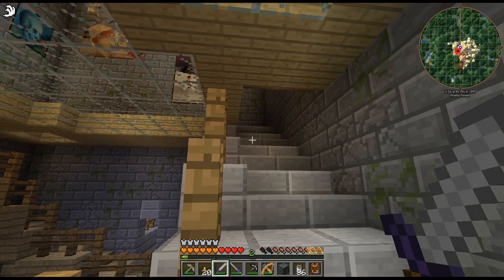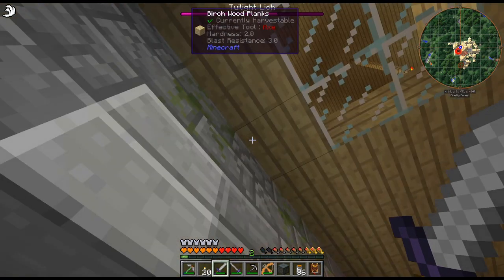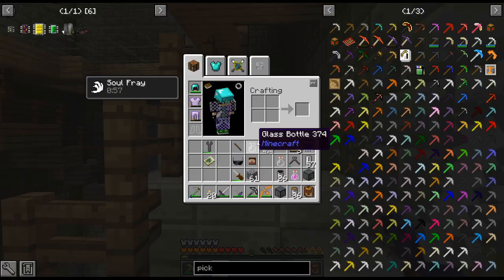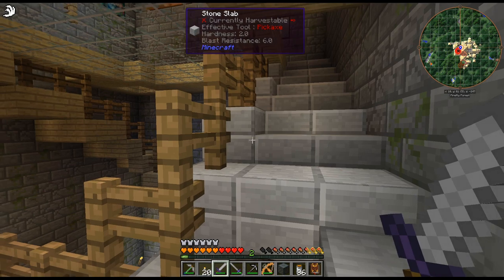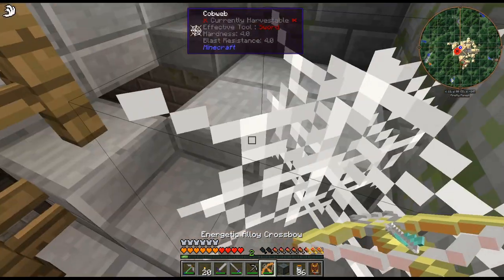Okay, we are back. After dying twice and trying to break my gravestone to get my stuff back, I went and crafted up a flint pickaxe so I could break the gravestone. Don't forget to do that.